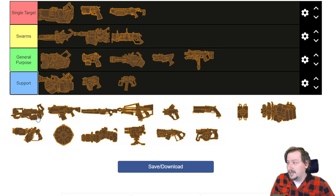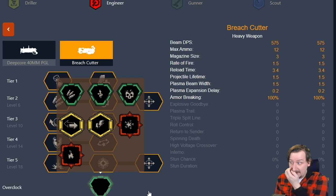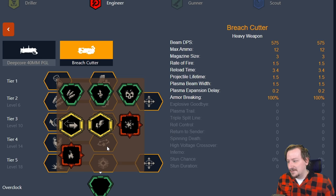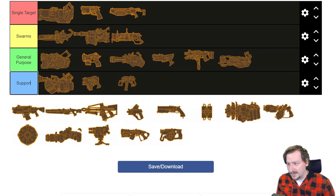Then our other secondary for Engineer — the breach cutter. I think I'm going to put the breach cutter in general purpose. It's kind of hard to put it in single target or swarms because it does both very well. Breach cutter can do very high single target damage since it goes right through enemies — so long as you hit something like a Praetorian or Oppressor head-on, you're going to hurt it a lot. For overclocks, the breach cutter doesn't really have any bad ones. Inferno could be argued as more for hordes, Return to Sender is more for single targets, and Stronger Plasma is solid. They're all pretty solid, and I think it fits into most roles well.